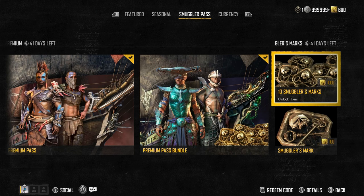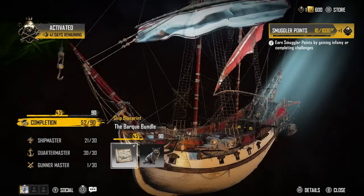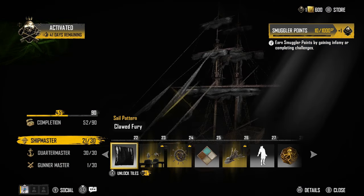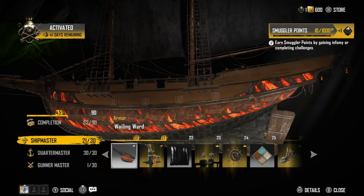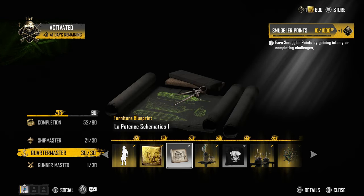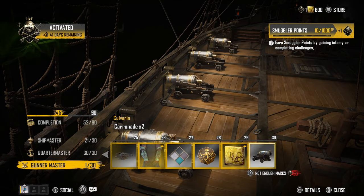The season pass itself is a really big grind for new gear. To get the ship released with it you need to complete 45 tiers and have completed half the pass first. At rank 20 Ship Master you get the Wailing Ward armor for the new faction — the Fleet of Pestilence — which reduces damage from their toxic attacks. At Quartermaster you get the Lapotent schematics, which reveal weak points on Fleet of Pestilence ships. At Gunner Master tier 30 you get the Carronade.